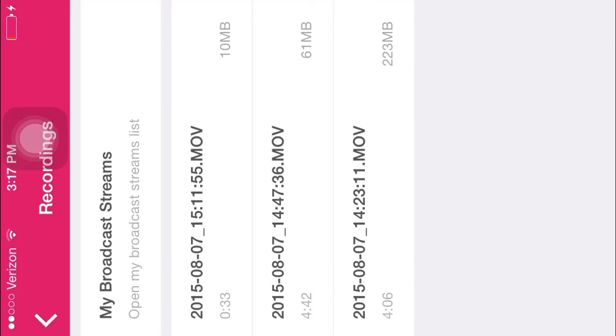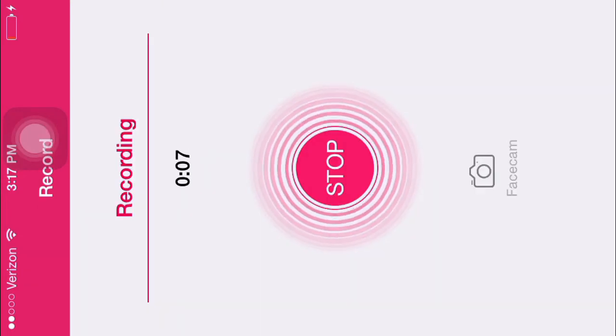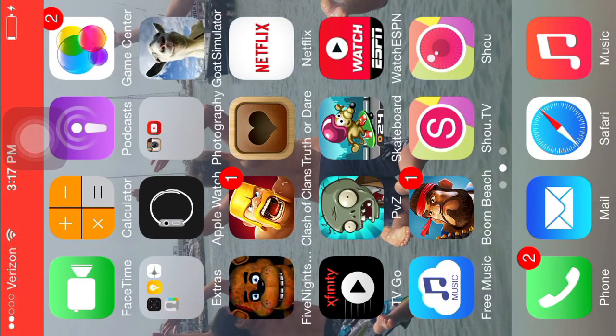Hello and welcome to a PvZ tutorial. It's in the Last Stand mini-game and it's basically how to get as much money as you want. Every time you do this you can get somewhere from two thousand to three thousand coins.